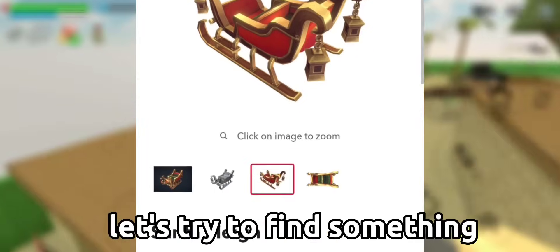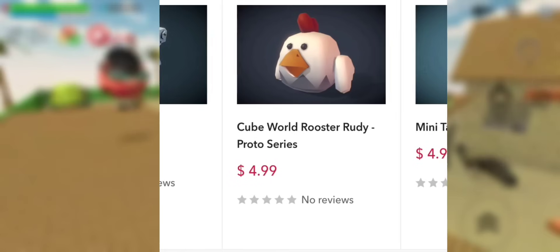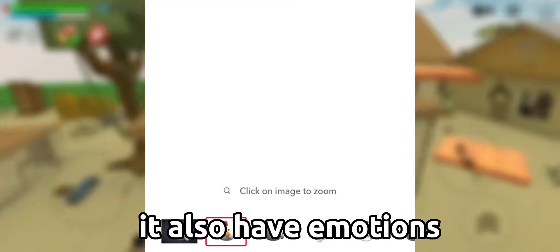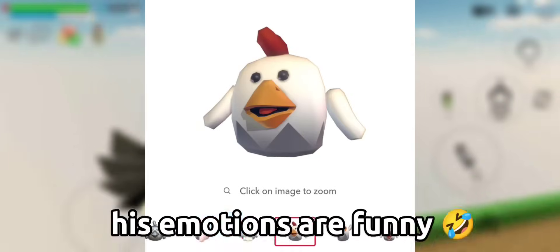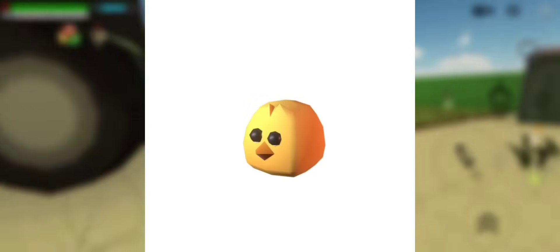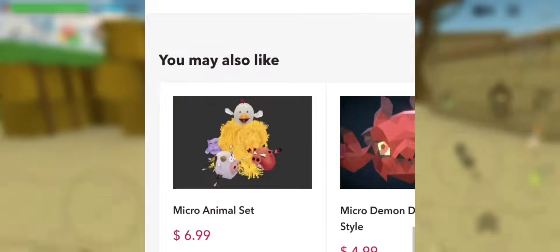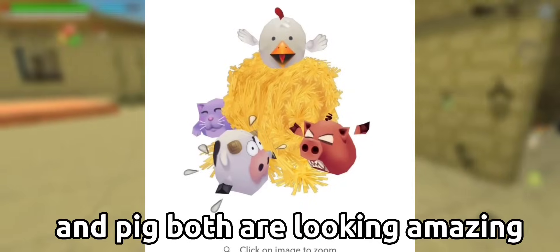Let's try to find something more amazing. I found the chicken gun character — it also has emotions, as you can see here. His emotions are funny. Oh, this is the cute chicken that we already have. Here's the micro animal set — this is like animated characters. In this model, chicken and pig both are looking amazing.